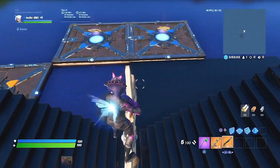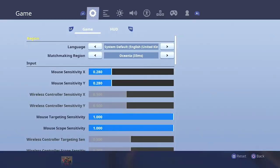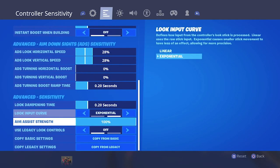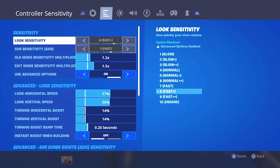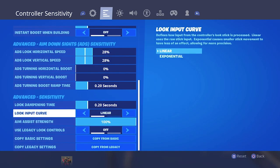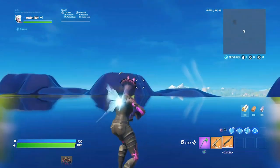This can apply to aim on edits, aim on builds, etc. In this video I'm going to teach you about a setting my sub told me while we were playing zone wars on stream. Normally this setting is on Exponential — I just saved it before — you have to change it to Linear. So basically you click Apply, and Linear is more like your raw stick motion input.